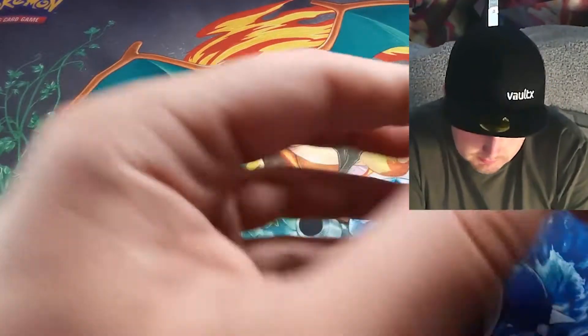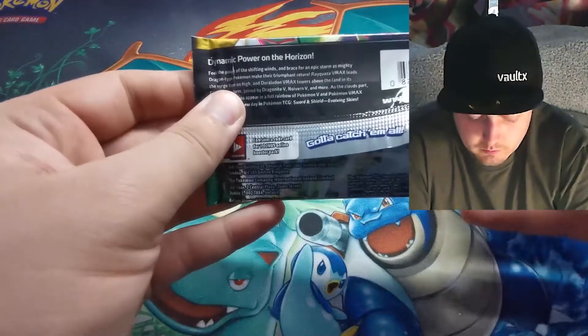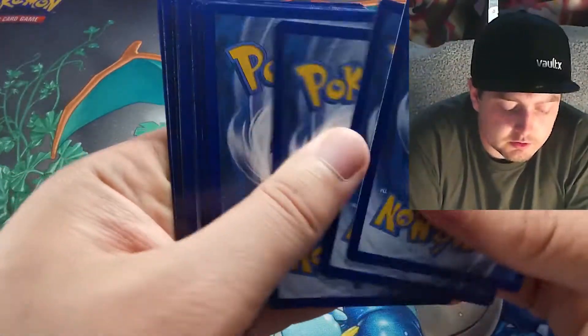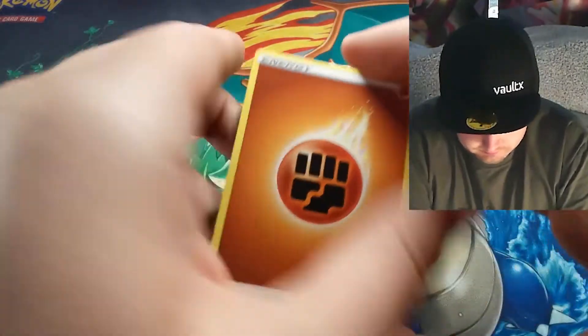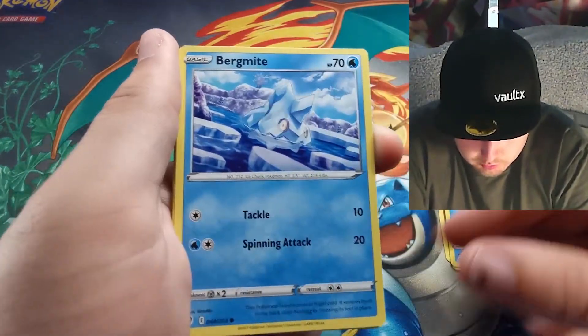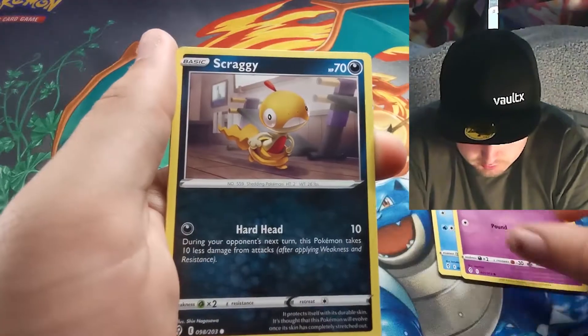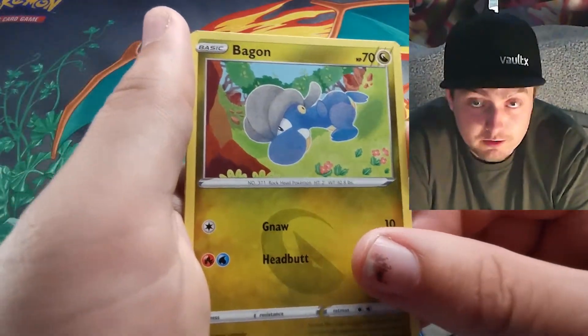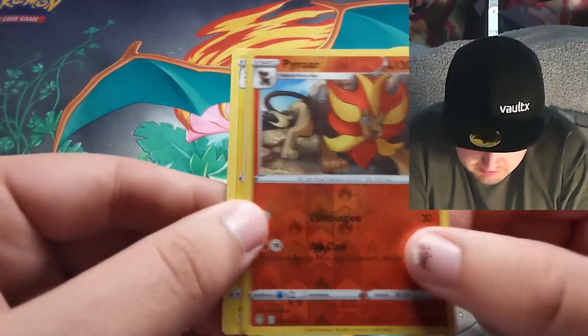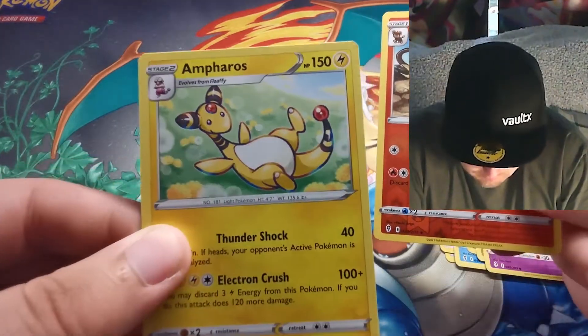Fun fact — I actually caught the Galarian Articuno in my Nintendo Switch game last night after chasing it halfway around the map in the Crown Tundra. Just got Zapdos to go; I got the Moltres, that dark fiery bird that looks so cool. Fighting Energy, Fletchinder, Lucky Ice Pop, Tentacruel, Bergmite, Drowzee, Scraggy, a Bagon — another Dragon type — Wobbat, Pyroar, and Ampharos looking very very cute indeed.